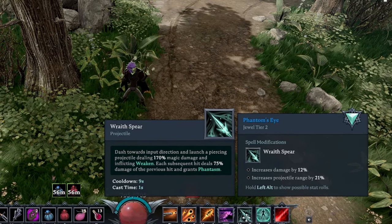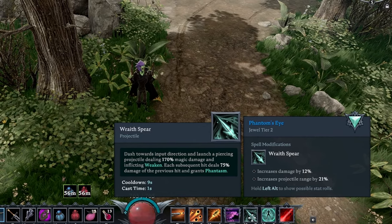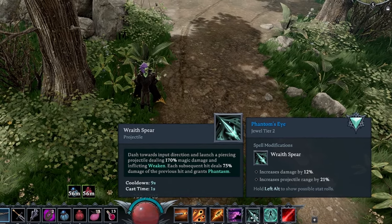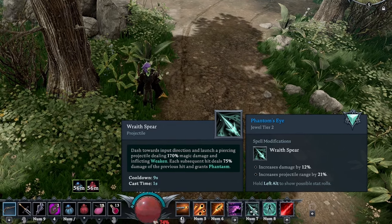He's going to be bouncing all over the place, and I really like Wraith Spear. I think it's a good heavy hitter, and if you're using High Scholar Bloods you're going to be getting those free casts. I don't know if that's going to be happening today. Purposefully, I'm not using my 100% Blood.